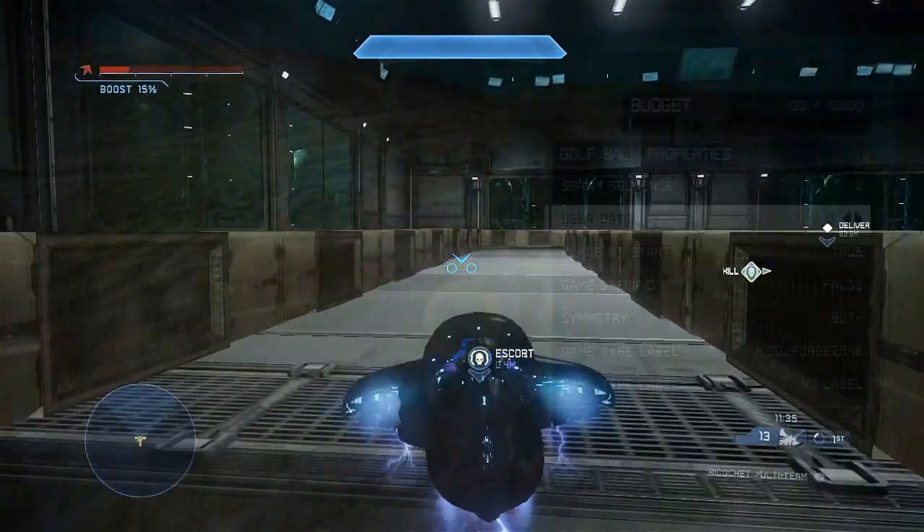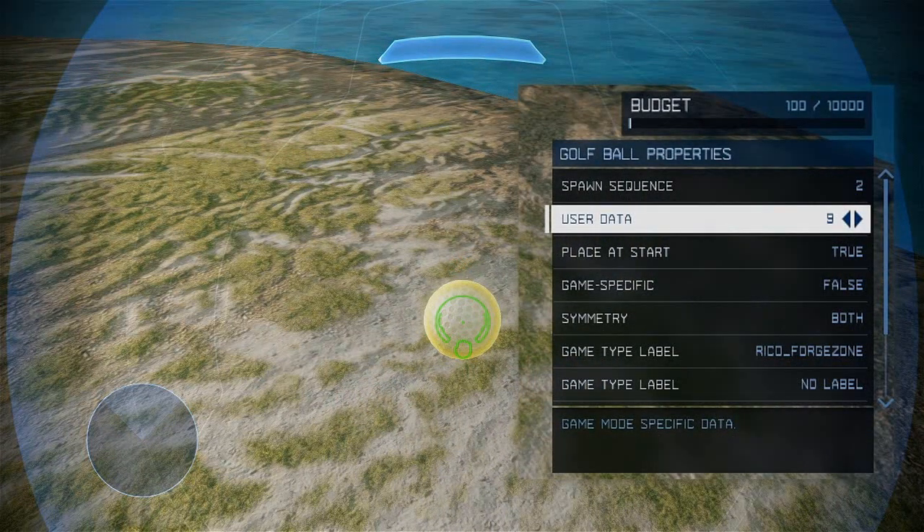The user data setting is how many points are awarded for scoring in that zone. It awards points to the team which the zone is set to, regardless of who actually puts the ball in the zone.